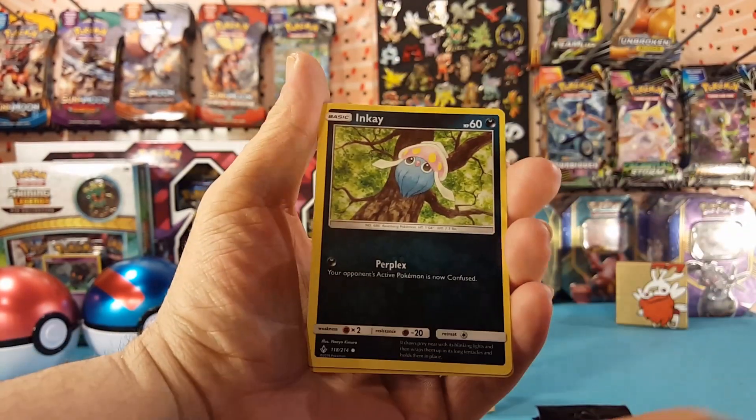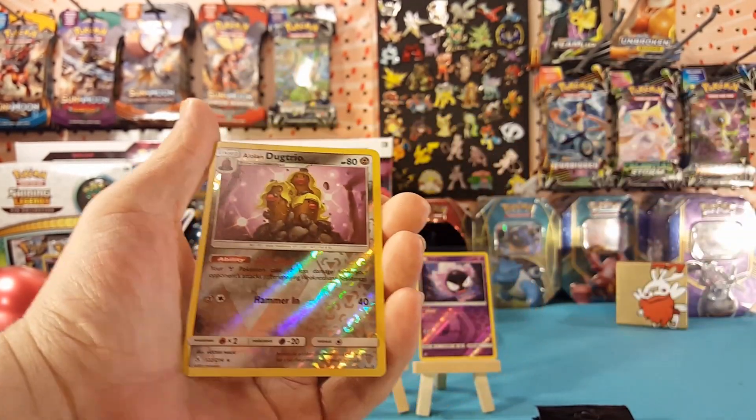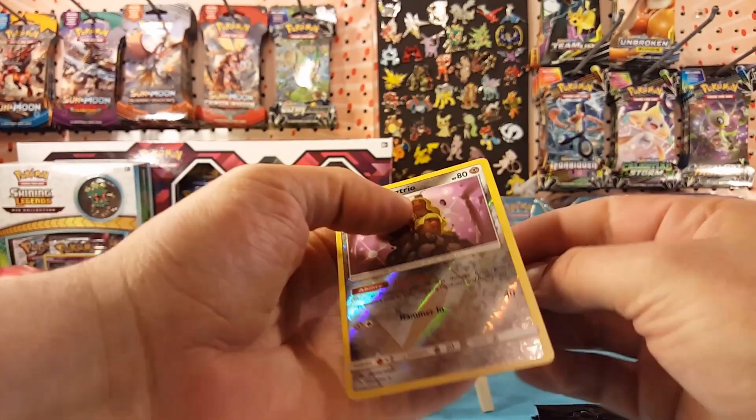Chip chip chip ice axe, Inkay, and a reverse Alolan Dugtrio — which is a rare — very nice.